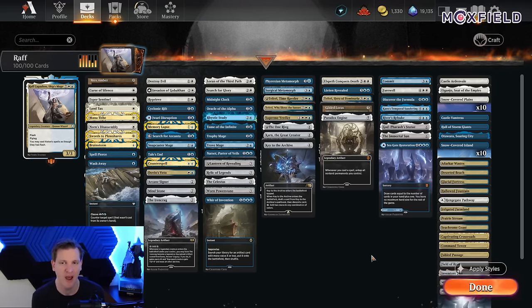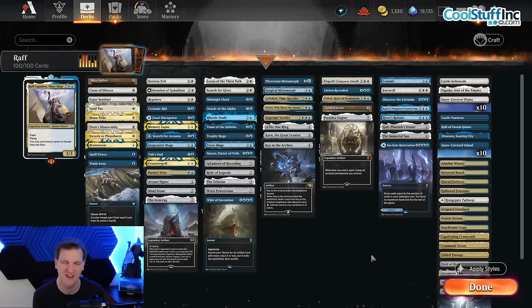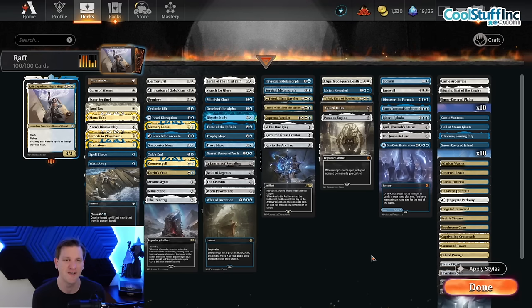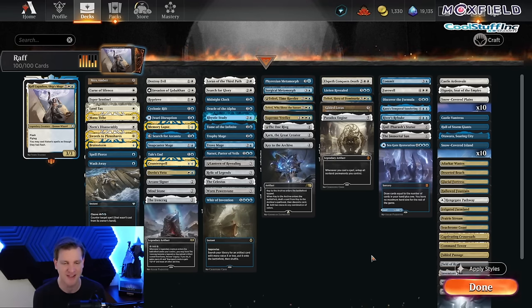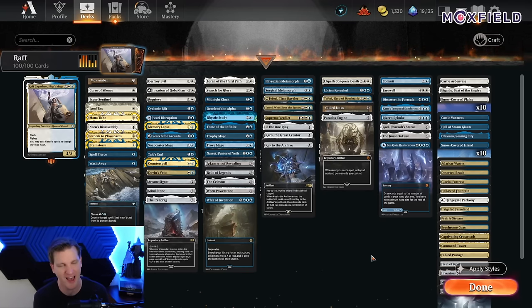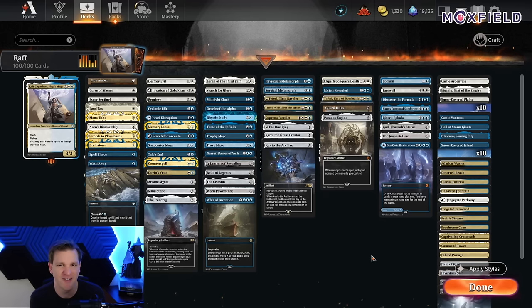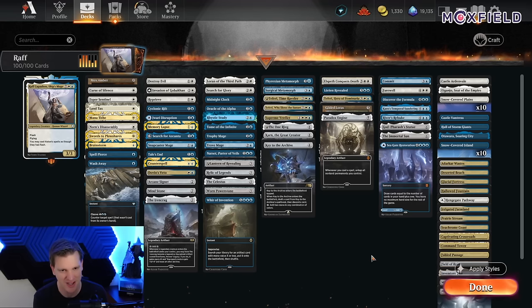I have some history with Raph. Raph and I won the Brawl Hall 3, the tournament that Merchant hosted a long time ago, that I define as the birth of the Persona. That's where the sunglasses basically first showed up. The villain arc began there for those of you who like your Covert Go history.